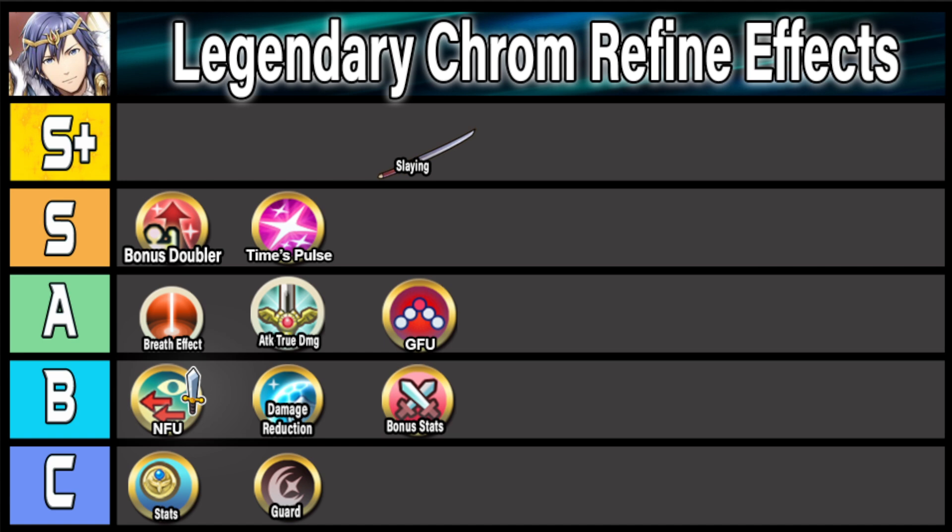When it comes to nukes, there is one effect every single nuke wants nowadays: damage reduction piercing. Krom does have a few options already — Deadeye as an archer and the option of running Special Spiral 4 — but if he had it built into his weapon, that could open up his B slot or allow him to run a better special like Ruptured Sky. We've seen this on Young Innes, where it's built into his weapon allowing really flexible builds and making him a very powerful nuke. Damage reduction piercing in his weapon refine could make Legendary Krom really scary and much more flexible, so I'm putting it in S tier.